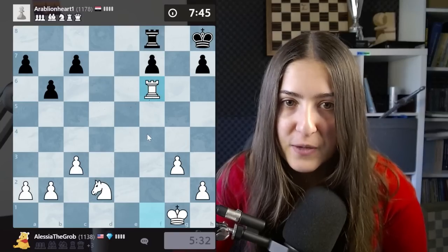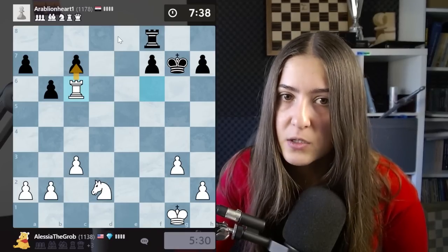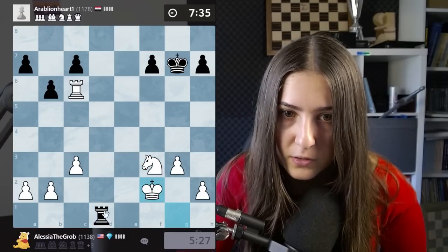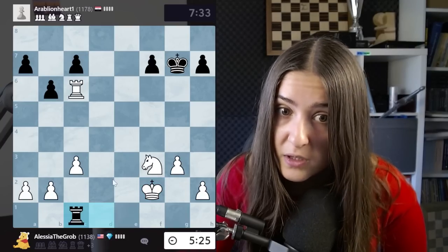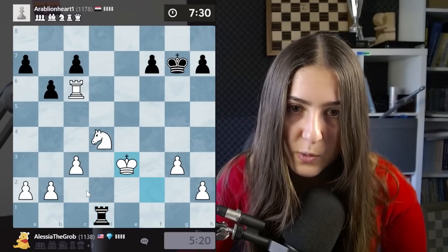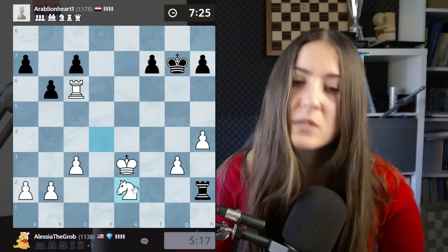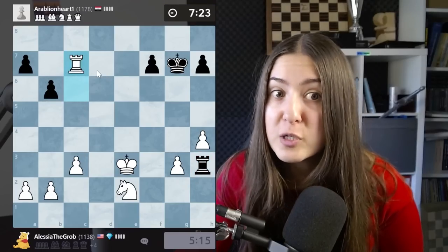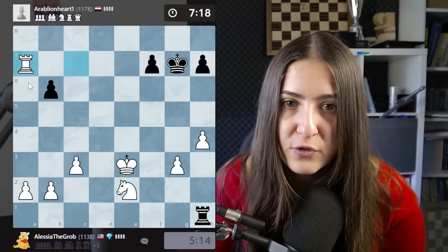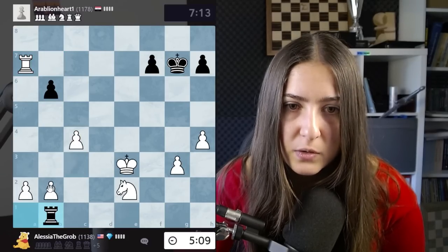One thing to avoid is letting this rook get too active on the second rank. My opponent did great there. The knight is controlling the key square so the rook cannot get to the second rank. I play the knight here to avoid the rook getting there, push the pawn that was under attack. Now I put the knight back, protecting this pawn. This rook is like a bowling ball and the pawns are falling one after another.